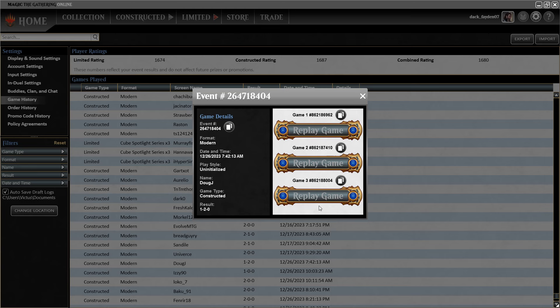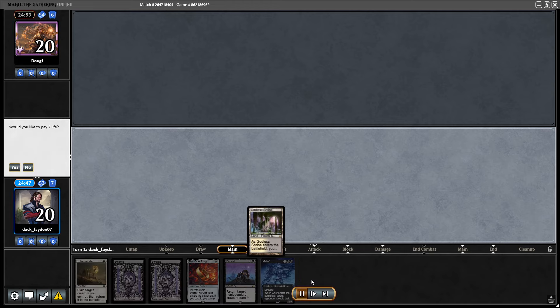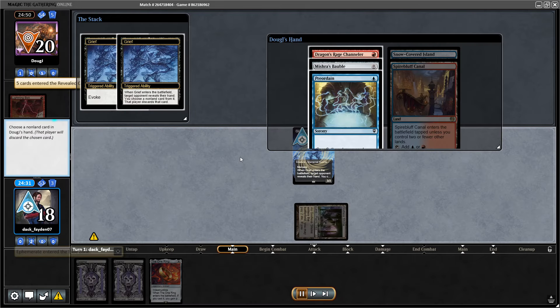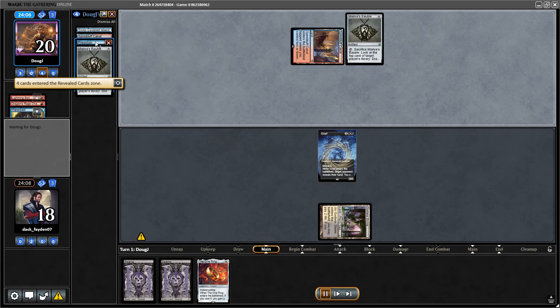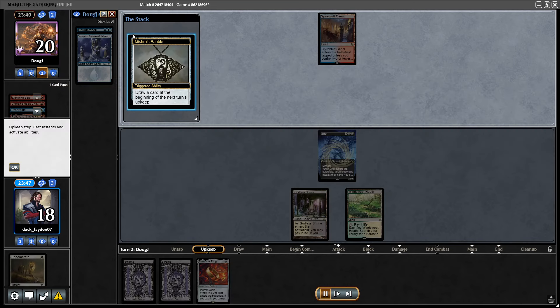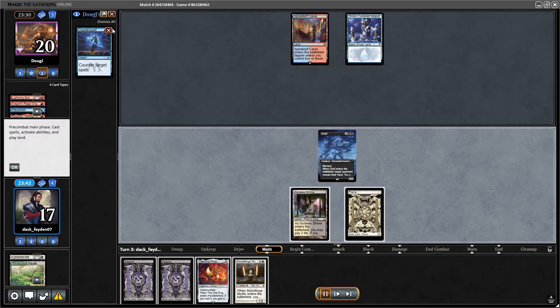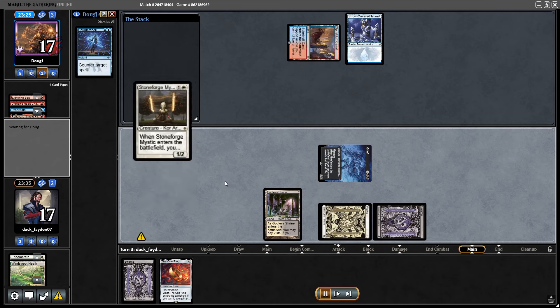I'm showing this in reverse order — we started from the last match toward the first. This was actually the first match of the league and I lost this one. I had an incredible hand in Game 1 with the Grief Scam playing against Murktide, taking Bolt and Dragon's Rage Channeler, leaving them with a Preordain. With the Grief Scam I was able to take Ragavan twice, leaving them with just Counterspell in hand. I had the One Ring — I just needed to bait the Counterspell with anything and resolve the One Ring for the win. I used Stoneforge Mystic as the perfect bait and resolved the One Ring on the next turn.